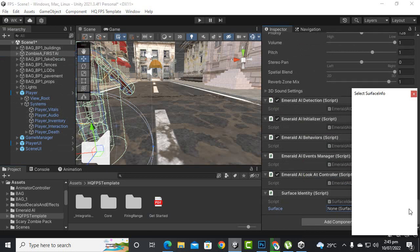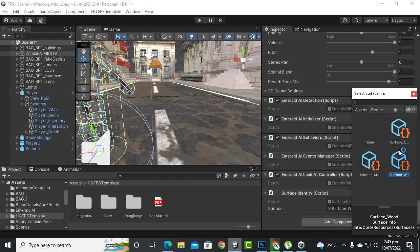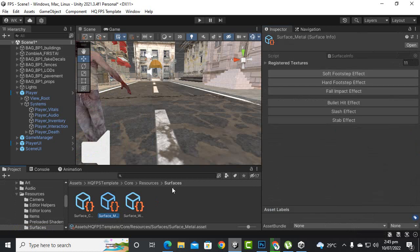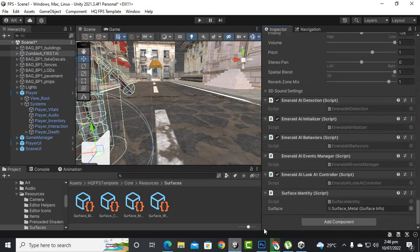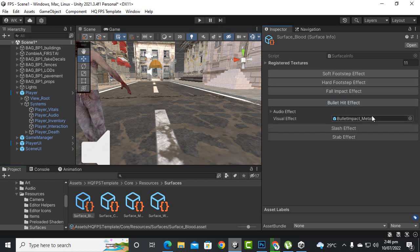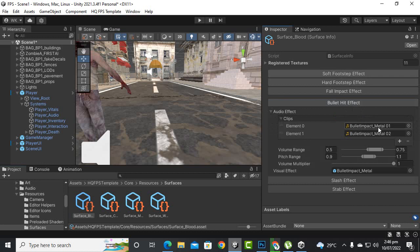Under surface info, you can see options like metal, wood, and concrete. For example, we can select metal. Now we'll open the metal surface and here you can see bullet hit effects — bullet impact metal — and also metal sounds like metal one and metal two. You can change the effects.